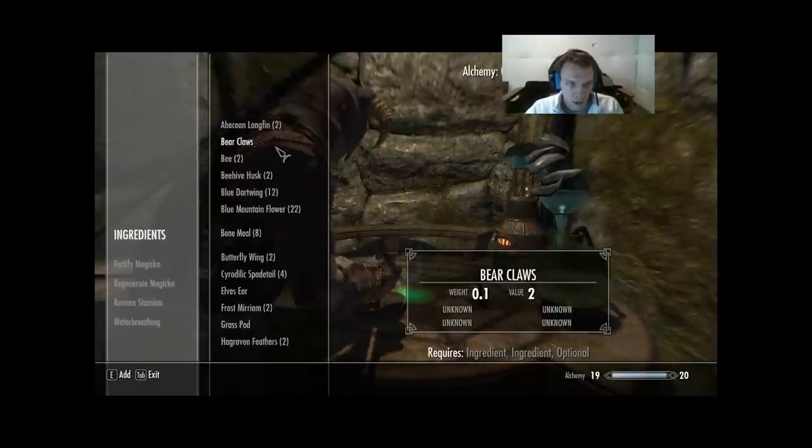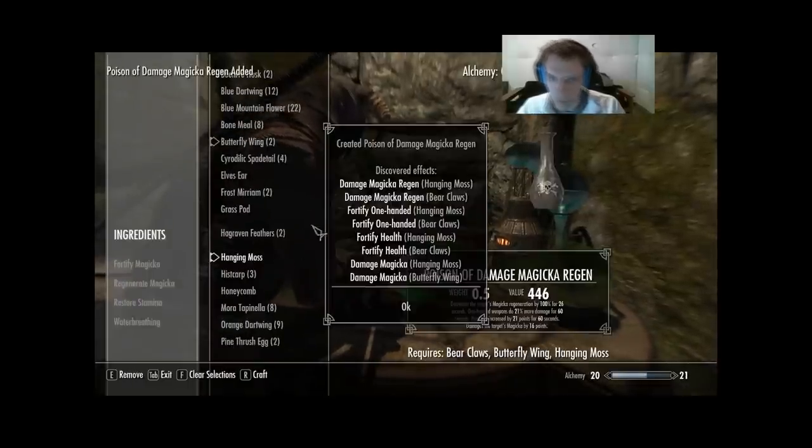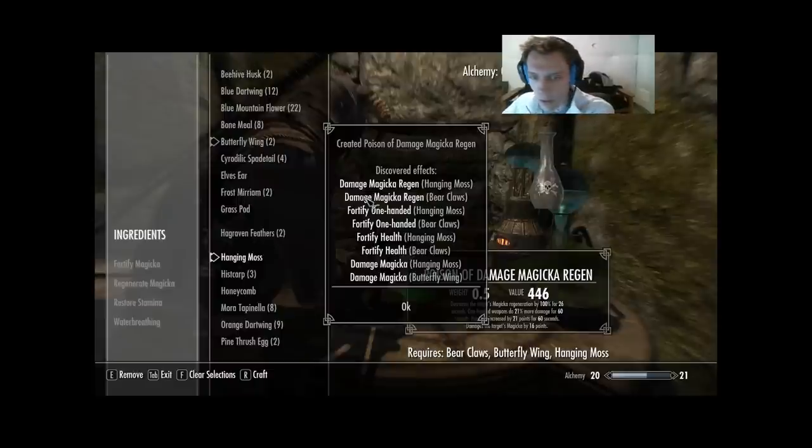Next we're gonna go Bear Claws, Butterfly Wing, Hanging Moss. I might be wrong about things settling down. For Hanging Moss we learned: Damage Magicka, Fortify Health, Fortify One-Handed, and Damage Magicka Regen — we learned all four effects in one potion, pretty baller. For Butterfly Wing we learned Damage Magicka, and that's it. For Bear Claws we learned Fortify Health, Fortify One-Handed, and Damage Magicka Regen — only missing one.